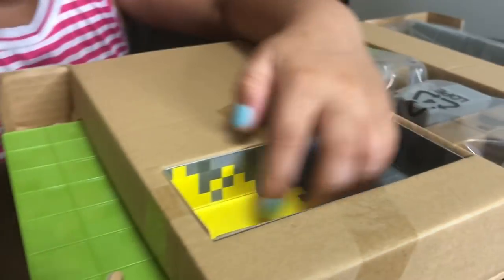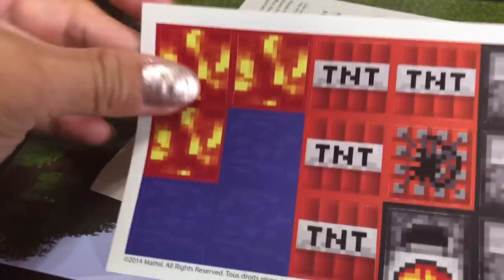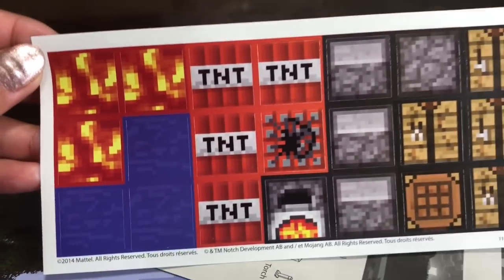Guys, look — you have the minifigures and then it just has this. Cool. These are for the backgrounds. Some stickers — those are stickers with a box.